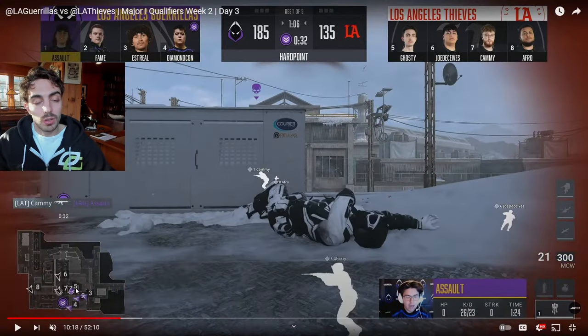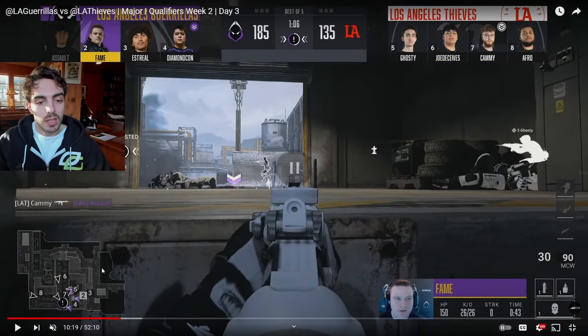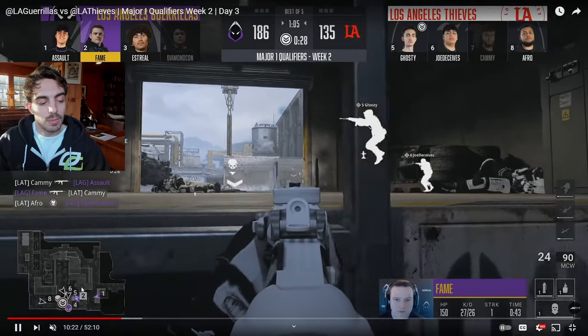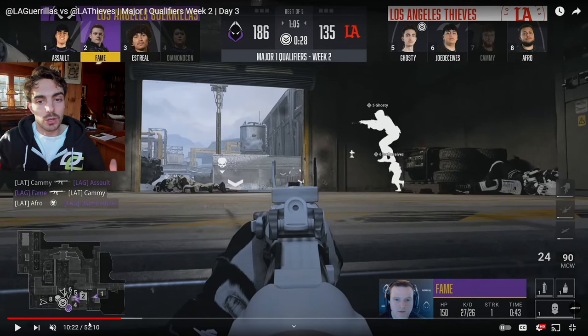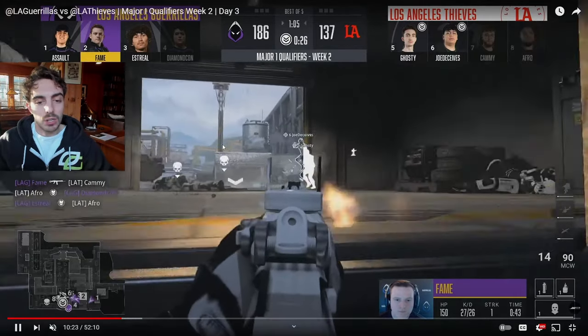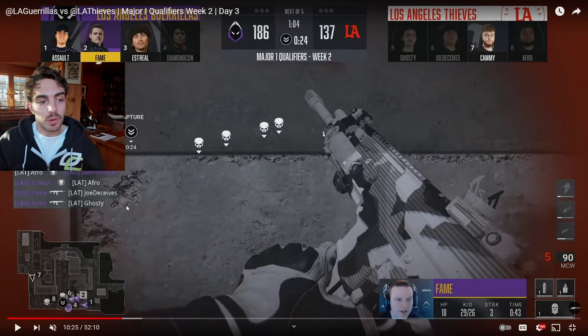LAT gets a really big kill on Assault at top snow — really big. But they're not expecting Fame to be in control on this headdy right now. Fame has his crossover and kills Cammy for free. They're going to try and teamwork towards Diamond Con, who was the last guy in the hill. LAT is soaking time now — a really good situation for LAT because they break back on in. They have more favorable spawns towards P2, and they can try and get the last 30 seconds and change towards P1. But then they start overextending out into the control area and get two-pieced by Fame, who breaks back on in once again.